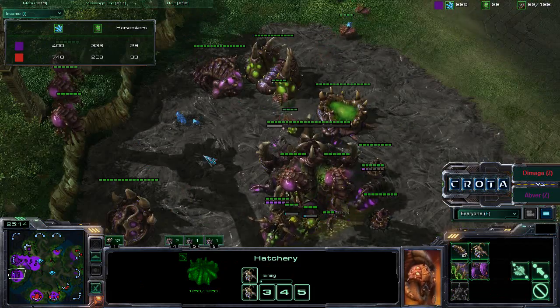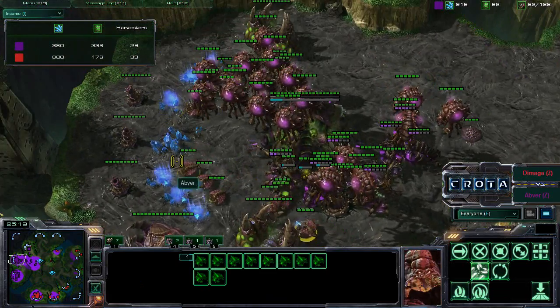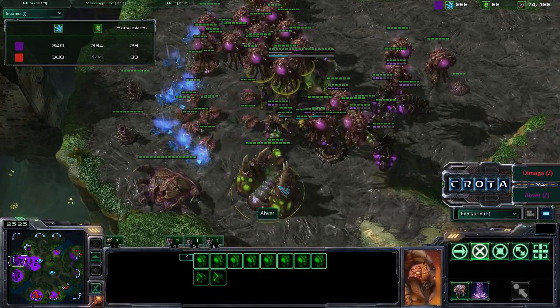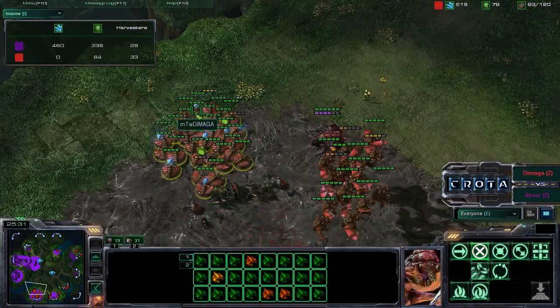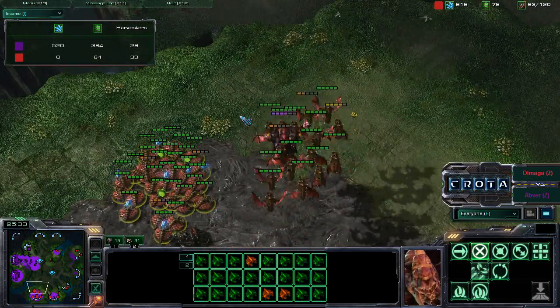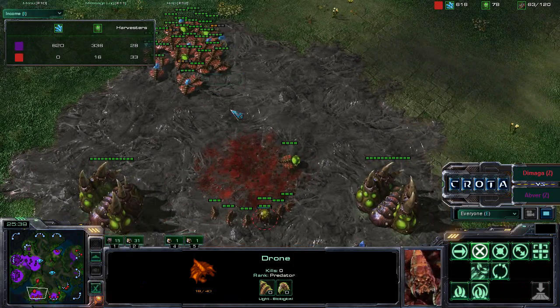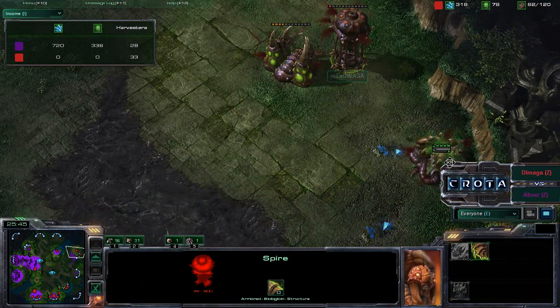Not exactly sure where all these Drones are that Abver has. Abver is currently sitting on 29 Drones somewhere. Does he have too many Drones on a Vespian Geyser? Not sure. Demaga now sitting over here trying to continue to fight back. He does have enough minerals for an extra Hatchery but needs to start mining or doing something. The Spire will bleed to death in just a moment.